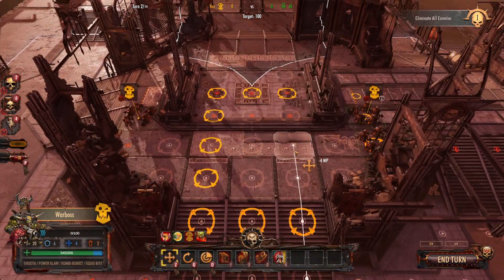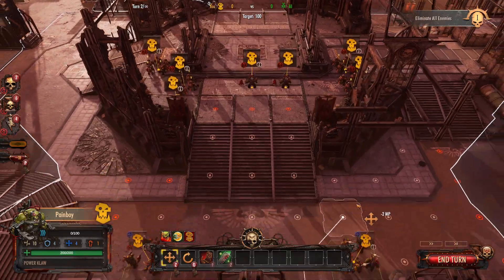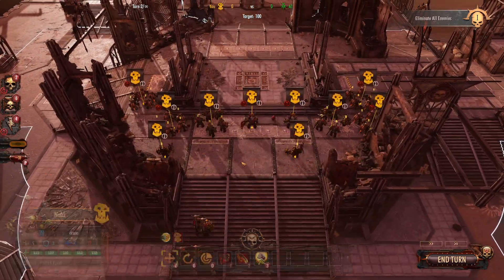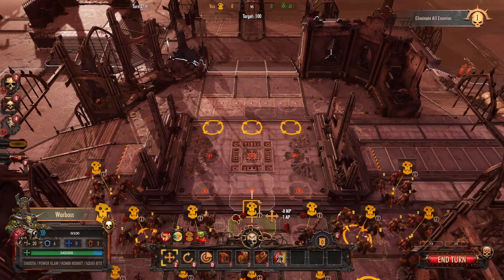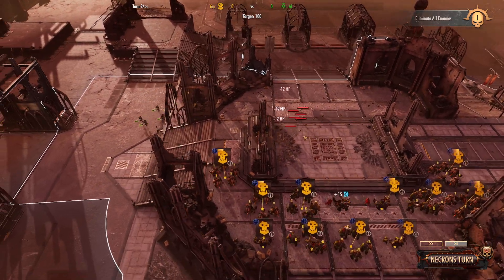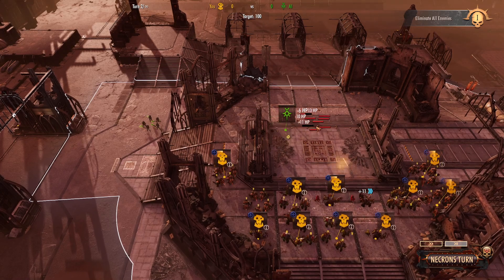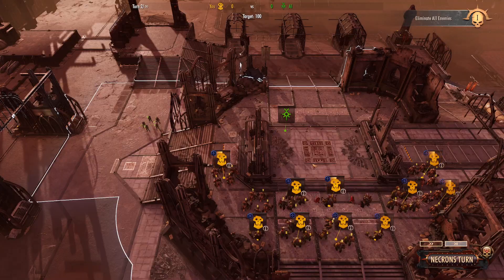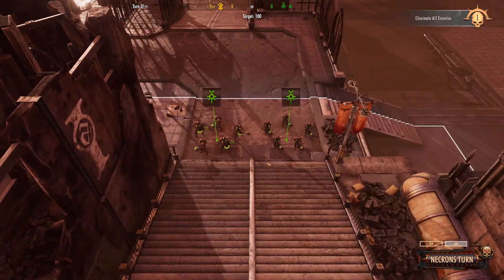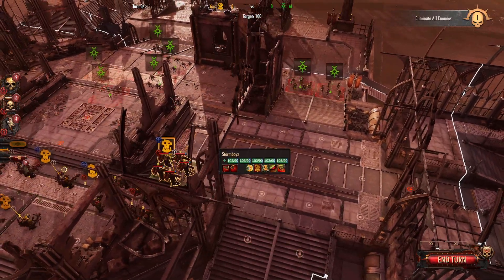I'll bring those guys around the side. I guess we're going to put you up here. Let's see what we can do. We've got some Mortals with just standard kits — rocket packs ready to go.